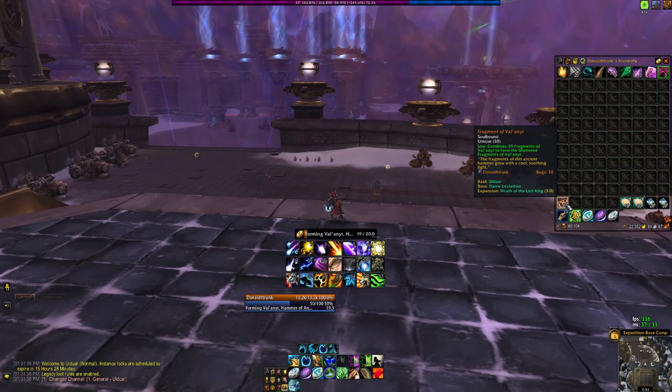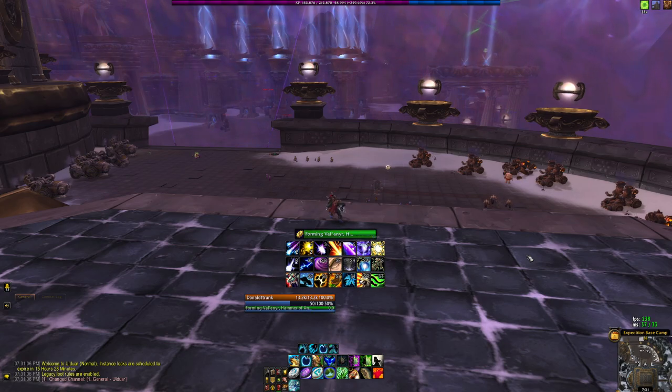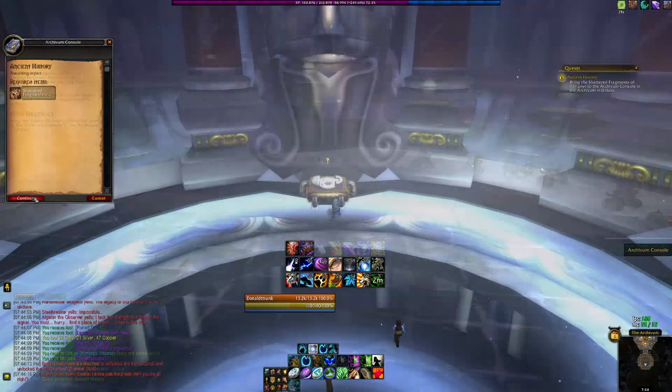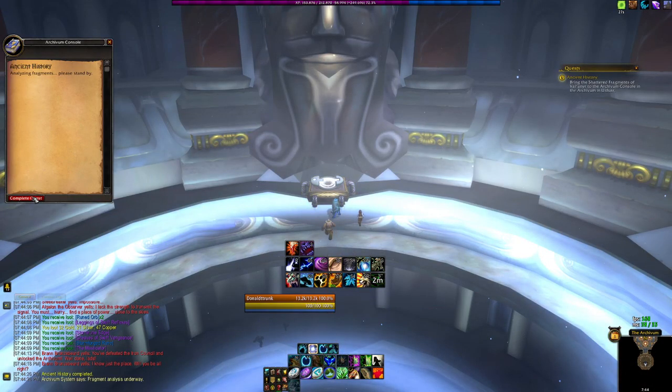Once you have those 30 fragments, right-click them in your inventory. After a 20-second cast, they turn into Shattered Fragments of Valinir, which will give you a quest called Ancient History. Hand in this quest to the room that becomes available after the Iron Council dies.